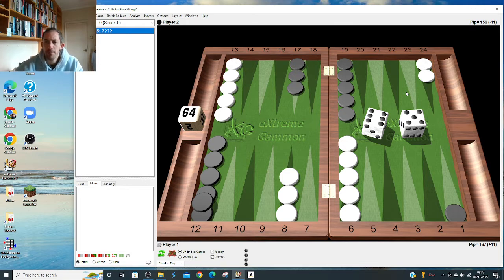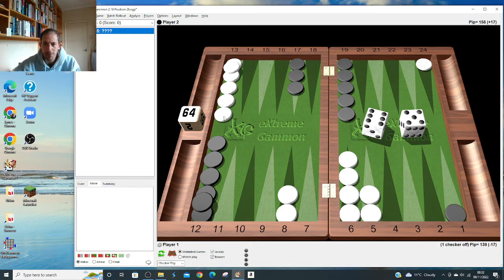There aren't that many of them, but I think last time the video was too long, so this time we're purely going to look at the interesting ones that aren't obvious. I'm not going to go through what do you do with double six and so on one by one. So: 3-1, 6-5 - we make the five point, opponent runs with a 6-5. Let's go through the interesting ones.